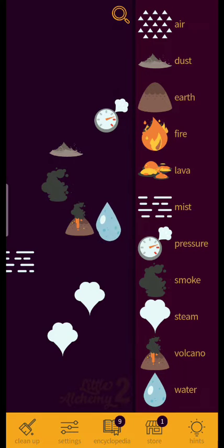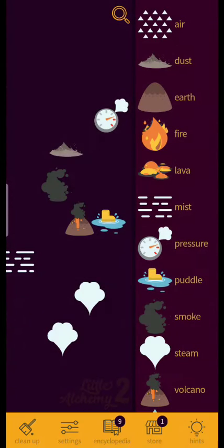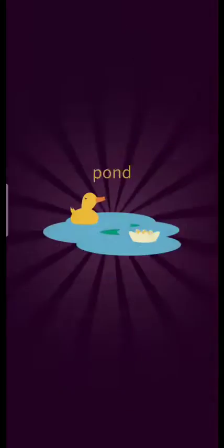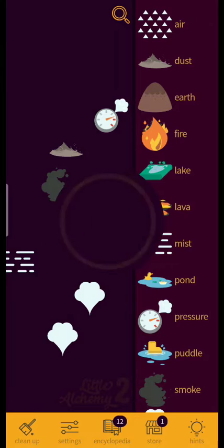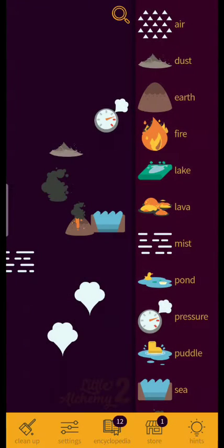Water plus water equals puddle, puddle plus water equals pond, pond plus pond equals lake, lake plus lake equals sea, and sea plus sea equals ocean.